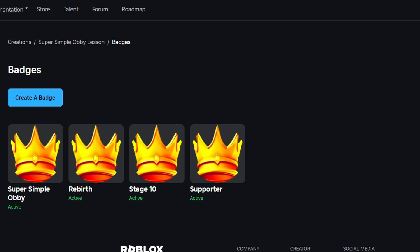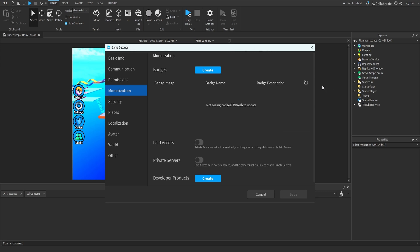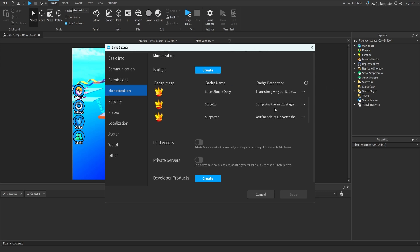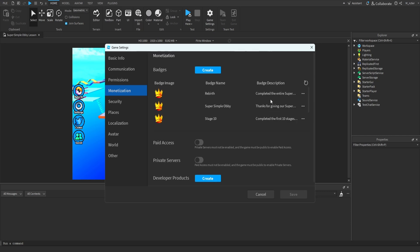So we can go ahead and close out of this and go back into Studio. Now that we're back inside of Studio, we can click the Refresh button and we should see all of our badges appear right here. We do actually see them, so we know that we have created them successfully. Now in a little bit we are going to actually need the badge IDs, and we can access them from right here inside of Studio. All we have to do is look at the specific badge, click the three dots, and then click Copy ID to Clipboard.